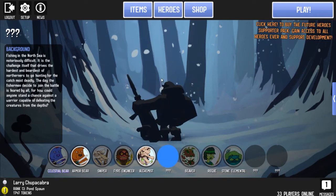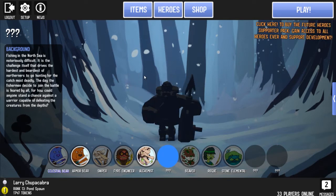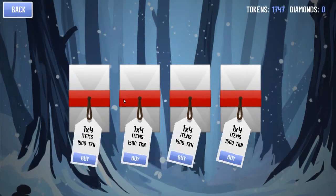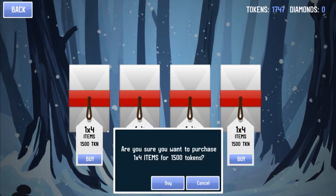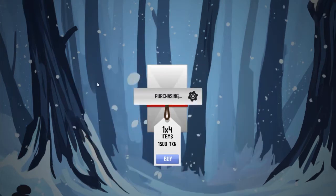They all have their unique backgrounds, as I stated. And then of course the last item is there's a shop. I don't really know what all this stuff is — I've got tokens to buy some of it, but I don't necessarily know what they are.